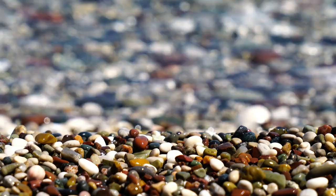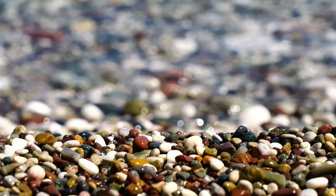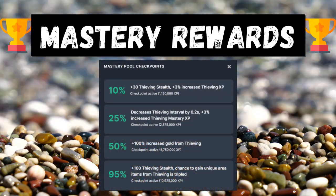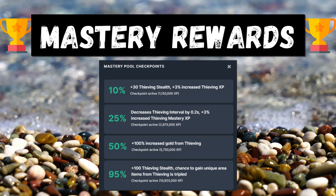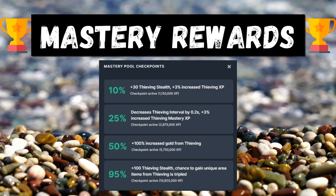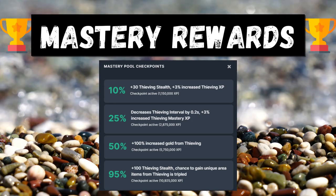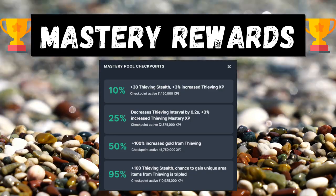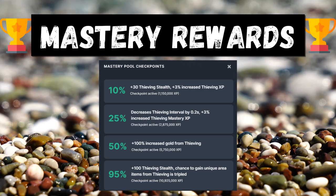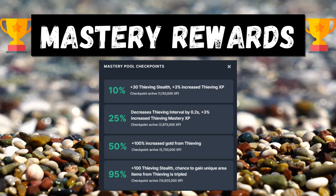I will be going over all the unique items that are beneficial for your thieving experience. So the first thing I usually like to go over are the mastery pool checkpoints. At 10% you get plus 30 thieving stealth and plus 3% increased thieving XP. At 25% we get decreased thieving interval by 0.2 seconds and plus 3% increased thieving mastery XP. At 50% we have pretty much double gold, and at 95% we get awesome stuff — the 100 thieving stealth chance to gain unique area items from thieving is tripled, which is absolutely amazing.